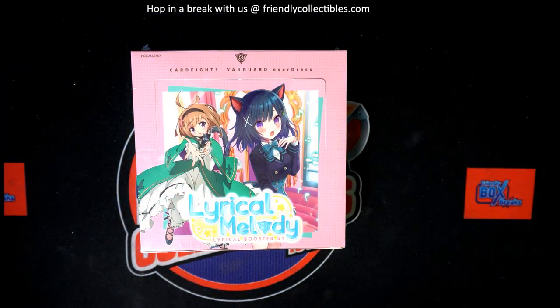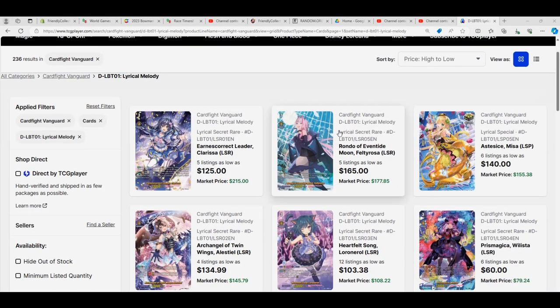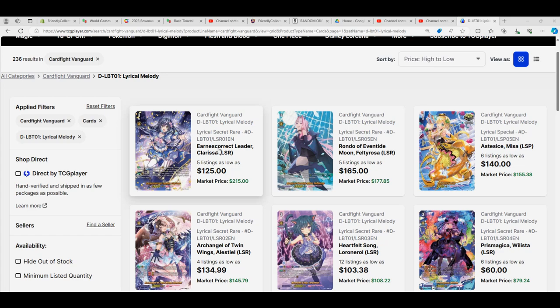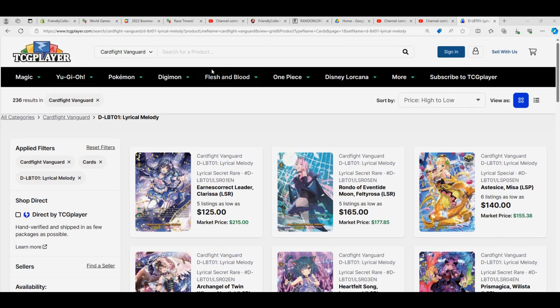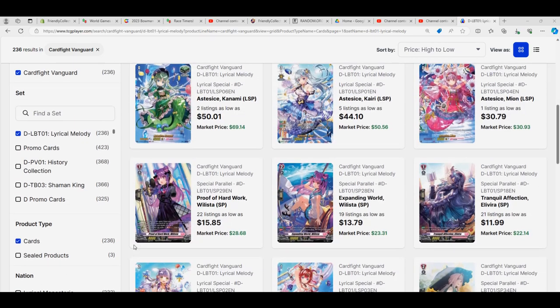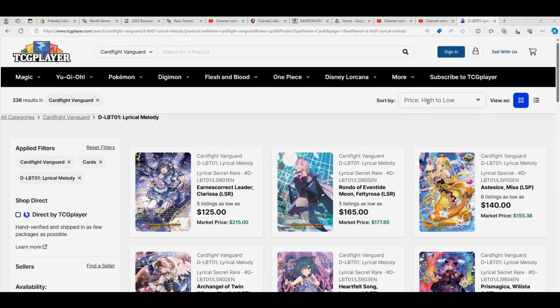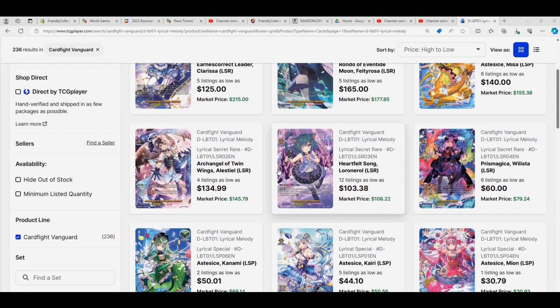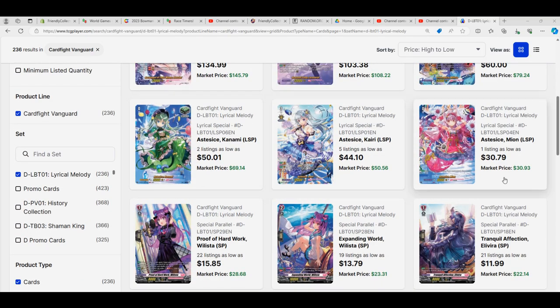Some of the stuff we're chasing out of here — if you go to TCGplayer, go to Cardfight!! Vanguard, sort by cards and go high to low, you can see today's market value. This particular card raw is $215, $177, $155, $145, $108, $79, $69, $50, $30.